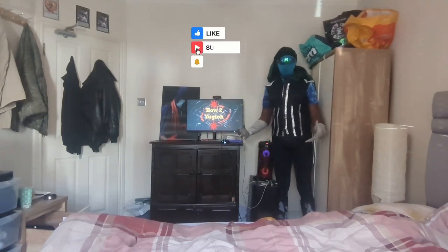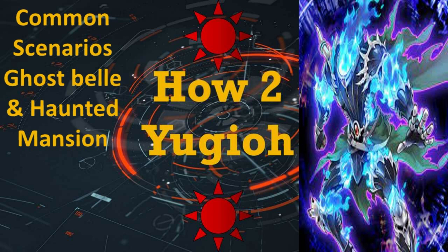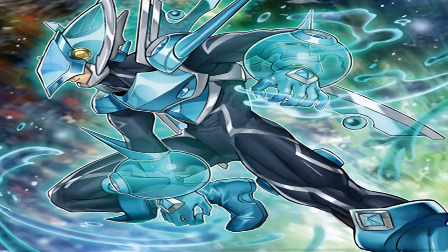Welcome to How to Yu-Gi-Oh! Common Scenarios: Ghost Bell and Haunted Mansion. In this video I'm going to talk about Ghost Bell and Haunted Mansion. I'll use the referee AI like before. That's all I've really got to say, so let's quickly get to the rest of the video.